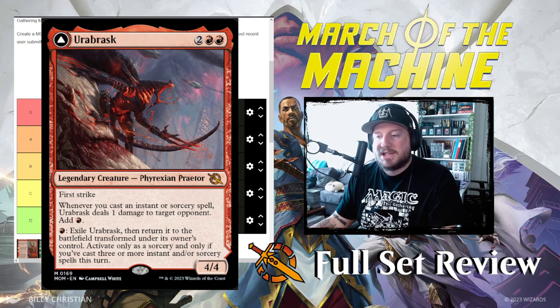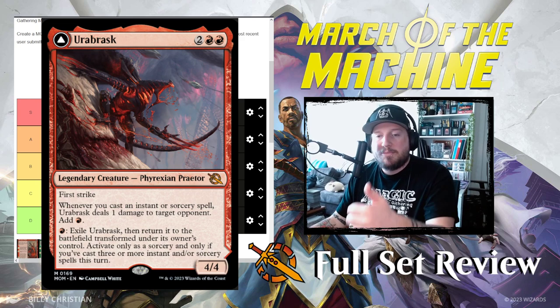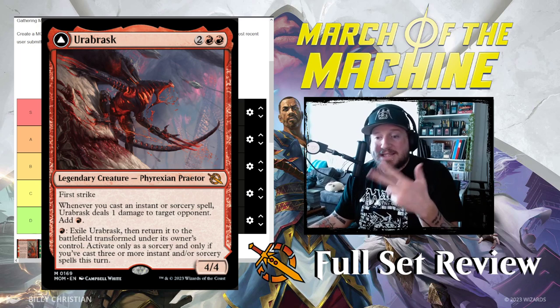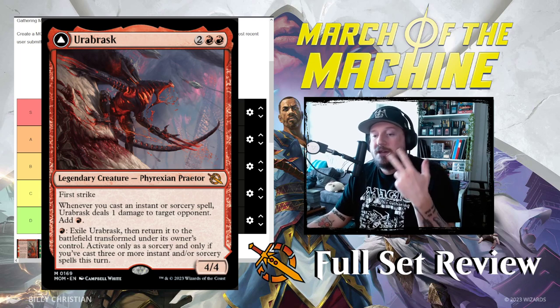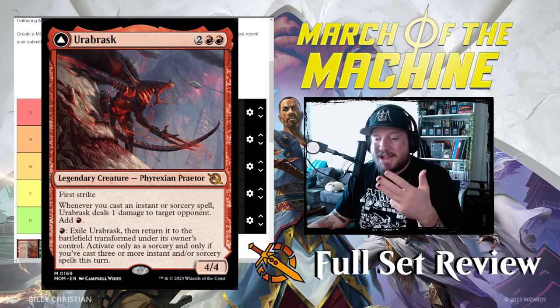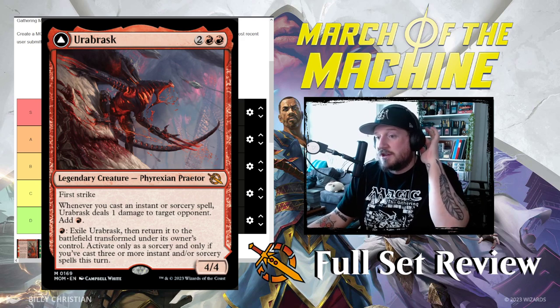I'm putting Urabrask at A tier for the front side. That is potent — easy to flip, hard to block because of first strike, aggressive as a blocker, pings the opponent, and adds mana. It's just a really good card.